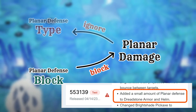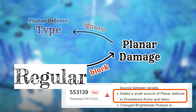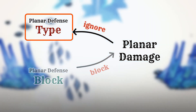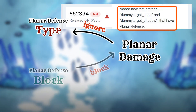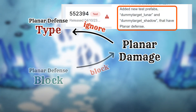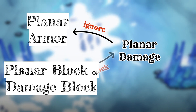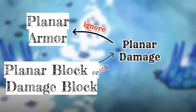However, those armors are still a regular armor type. In contrast, there is another armor type that also uses the same term planar defense — this time it's an armor type that uses a special formula to calculate damage reduction. In short, one is planar armor type and one is planar damage block. They share the same name, but they should have different names.